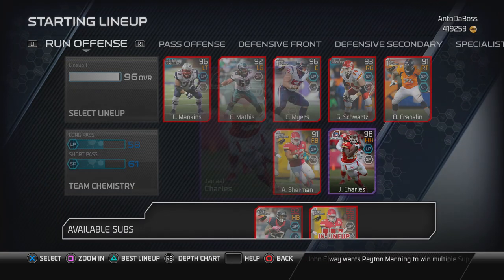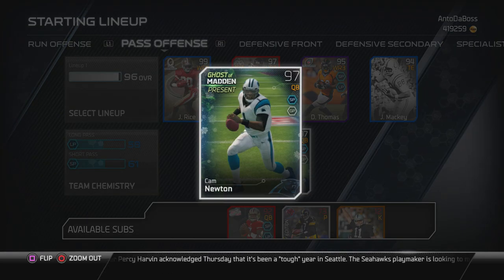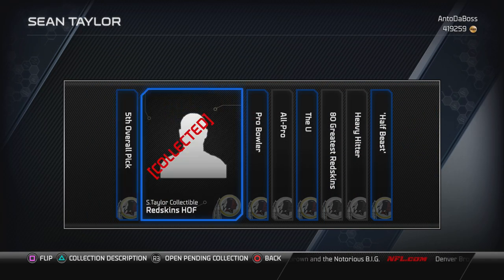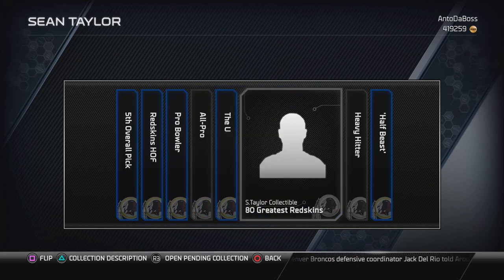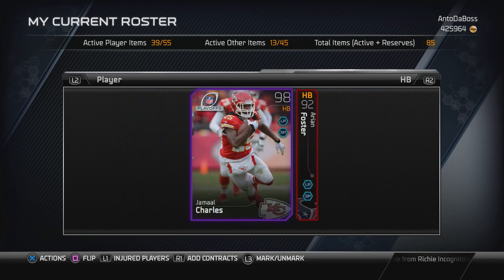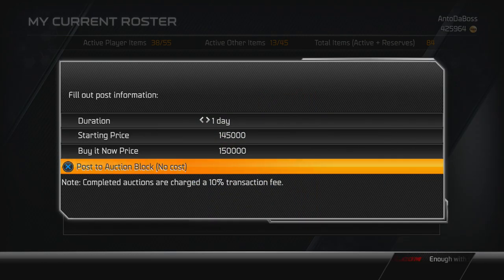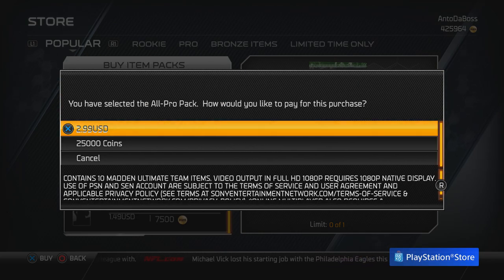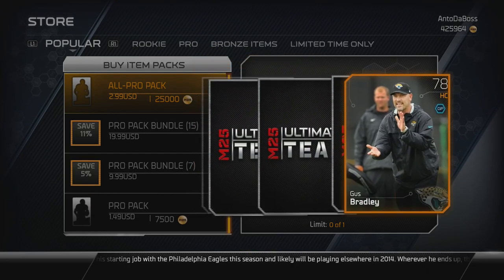Right now I'm going to show you what's going on with my team and what players I'm moving. Jamal Charles we're gonna let him go - every season you want to change up how your team looks. Cam Newton is leaving as well. I've done five out of eight Sean Taylor collections - the only ones I'm missing are All Pro, 80 Greatest Redskins, and Heavy Hitter. I'm keeping an eye on auctions and don't want to spend more than 100k on each collectible. Jamal Charles is up for 110k and Cam Newton is going for around 150k.